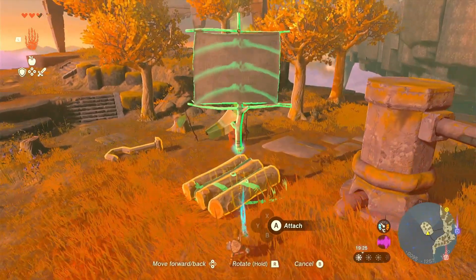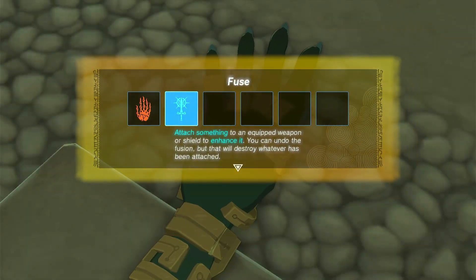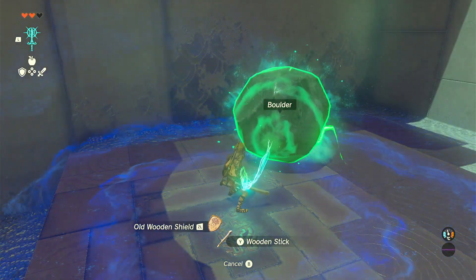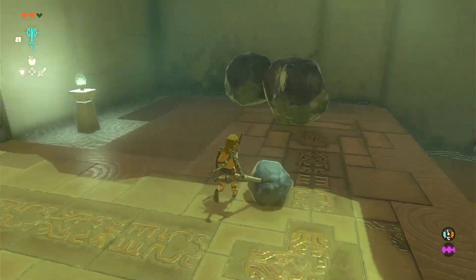It's easy enough to build stuff fast once you get good enough. You do get a build menu later on where you can save whatever you build. You also have the Fuse ability. This does speed up the early grind, especially when you're back in Hyrule. You can just take two crappy weapons and stick them together to have an okay weapon — it speeds up the grind a bit.